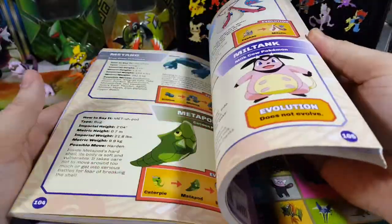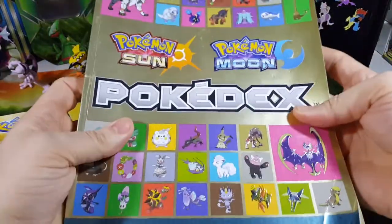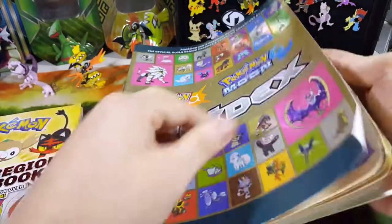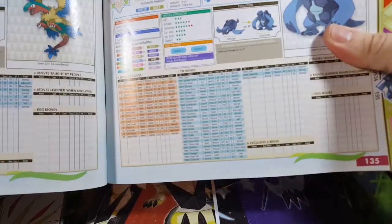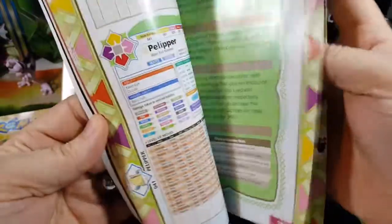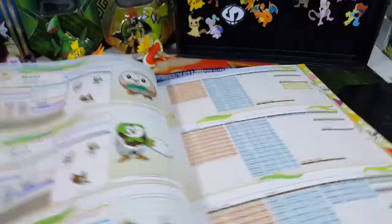I also got this Pokedex for Sun and Moon and it explains what levels each Pokemon evolve on and also what moves they learn. For instance, I'll start with Rowlet for my walkthrough, so let's look at Rowlet.